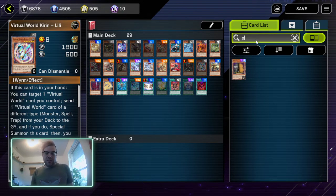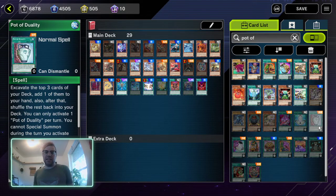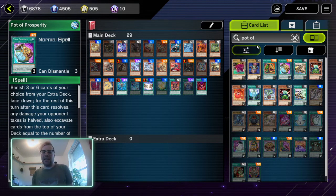Now let's talk about what cards NOT to chain Maxx C to. I see people chain Maxx C to Pot of Duality — don't do this. The card straight up says your opponent can't special summon. Don't do this; so many people do this — I don't know if they're doing it on purpose or just don't read the full text. Please stop. Same thing — people chain Maxx C to Pot of Extravagance sometimes; just because I'm using the extra deck doesn't mean I'm going to special summon. Don't chain Maxx C to Pot of Extravagance. Don't chain Maxx C to Pot of Prosperity. Stop it.